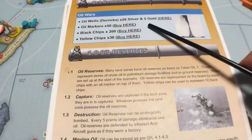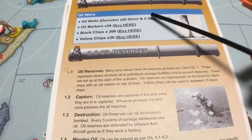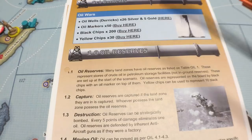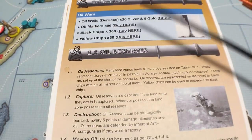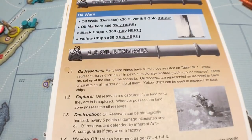Up here in blue, it lists what you get with your set. You get the oil wells — the derricks — 26 silver and 5 gold. You also get 50 oil chips, 200 black chips, and 30 yellow chips. That's what you get. So let's start with the rules.